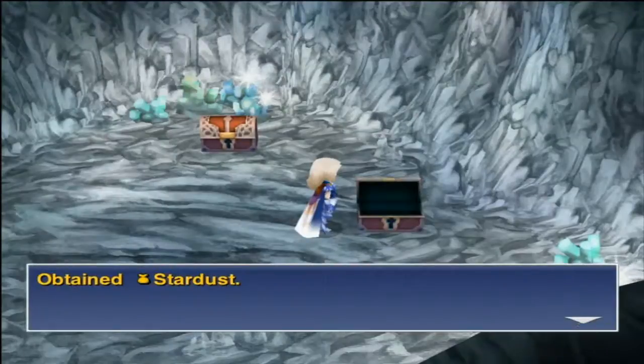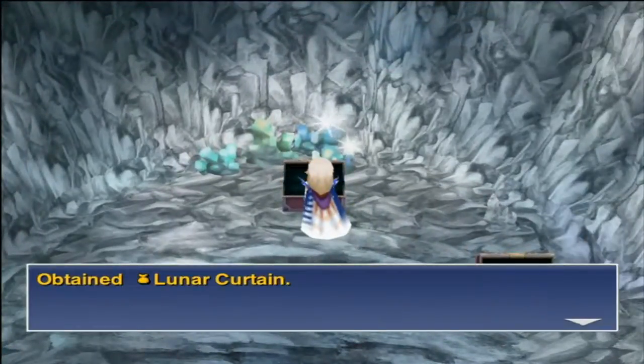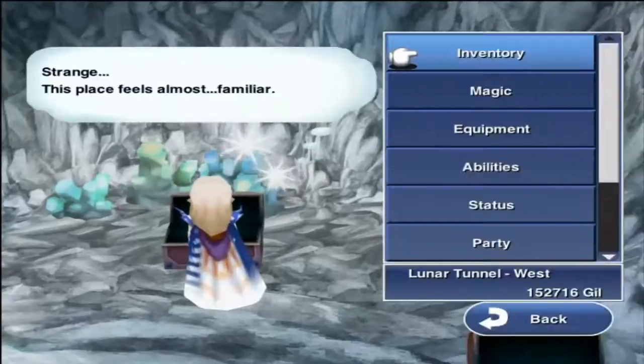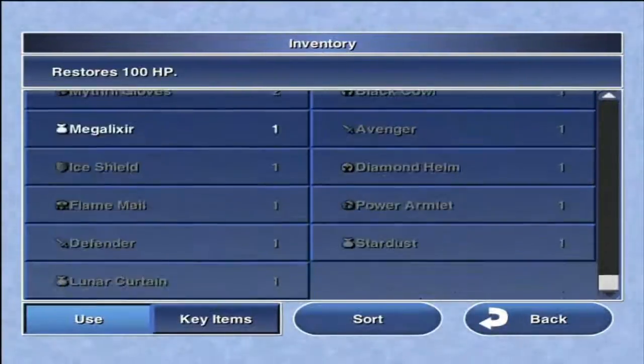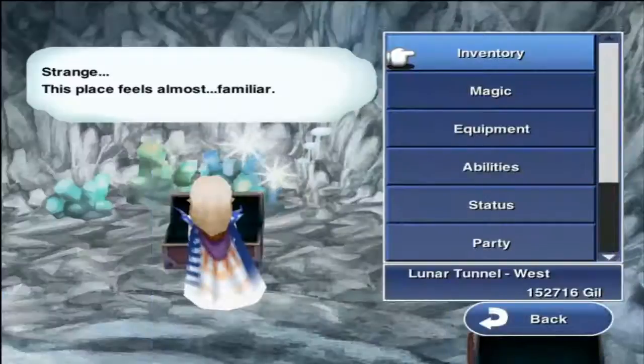In this chest we get a Stardust, which will cast the Comet Spell when used as an item. We also get a Lunar Curtain. I believe Lunar Curtains cast Reflect and nullify physical damage for a little while. So yeah, Lunar Curtains are pretty good — not too bad. Wish I had more of them.